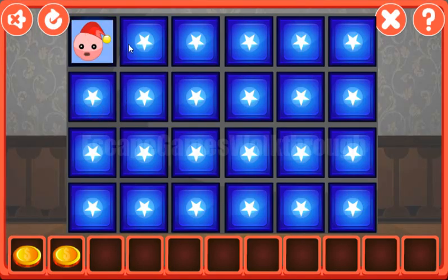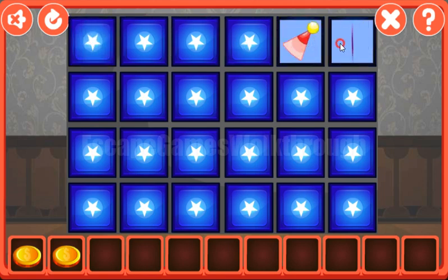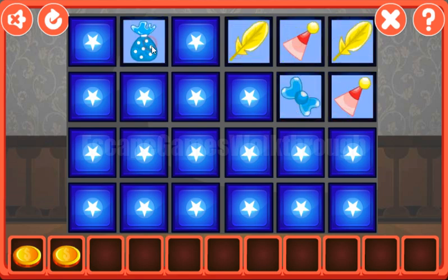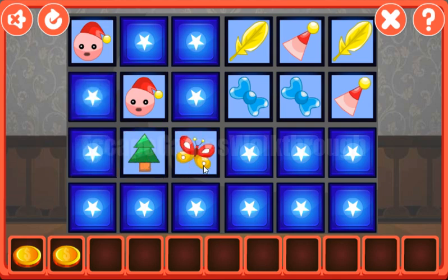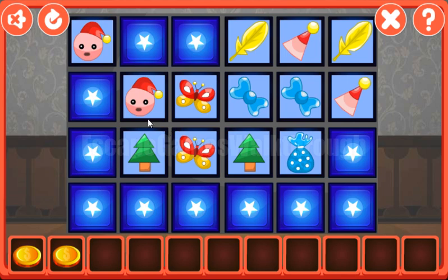Now let's play this memory game and find pairs for these pictures. Feather, a cap, a bow — and bow is here. Butterfly, funny face, dog, cap, tree, butterfly, tree, and bag we have seen here.